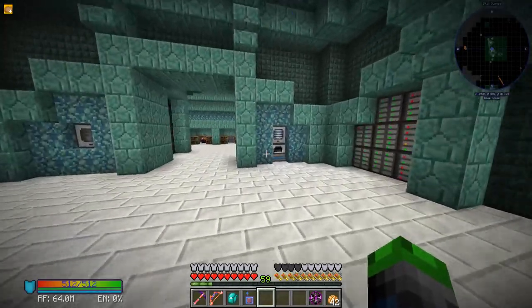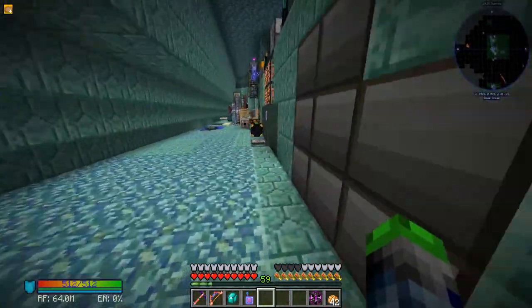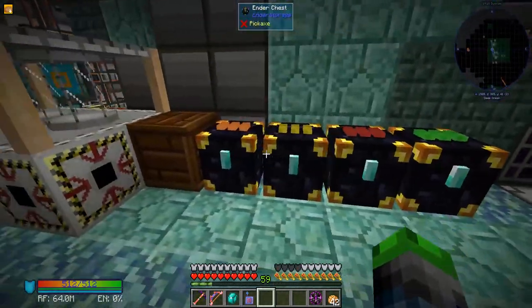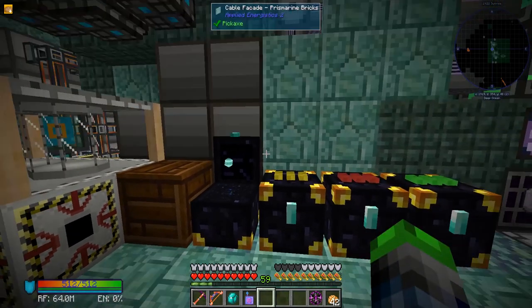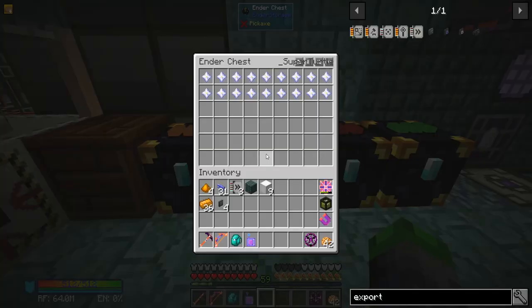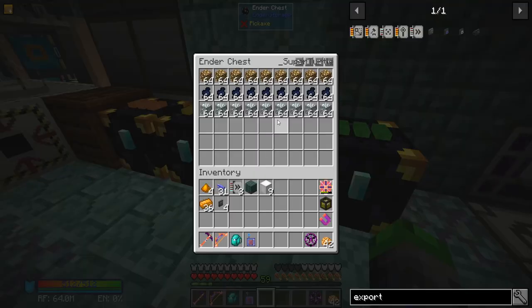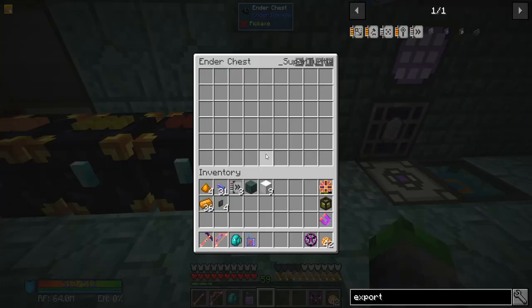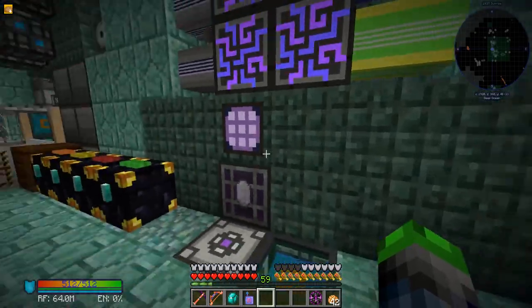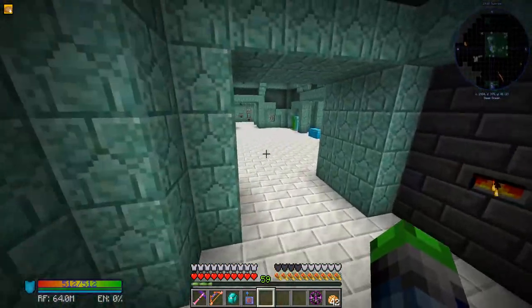Alright guys, I did change it up a little bit. We're not going to be automatically outputting into here - we're just going to be putting them in manually. We're gonna do Applied Energistics stuff here, nether stars in here, full blocks - even diamonds, like four diamonds per stack - and then we'll figure out the last one later. Now I'm going to meet up with Butcher and we might do some extra fun things.